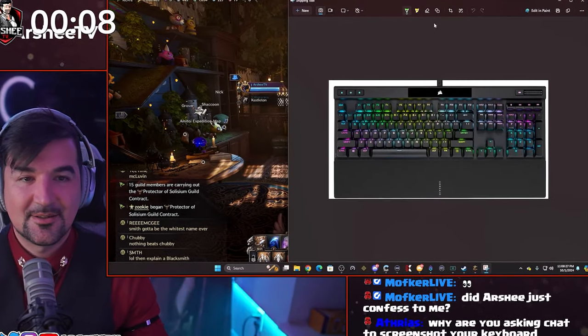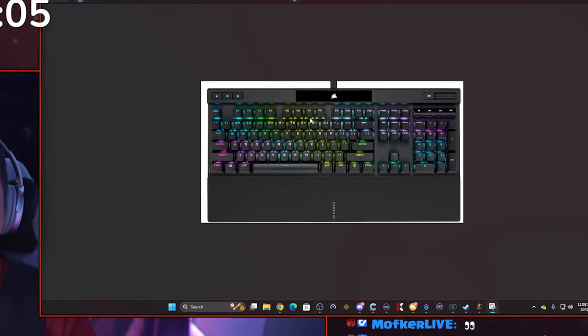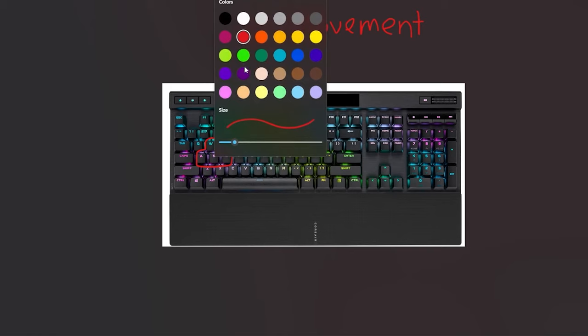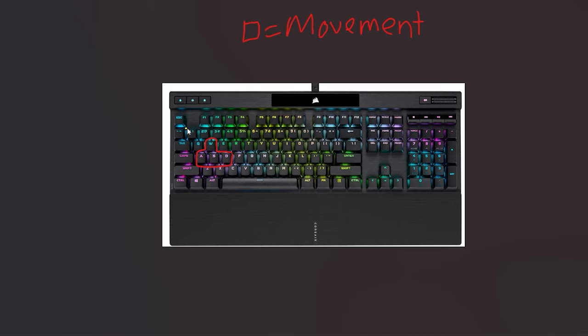I'm going to show you the logic behind my keyboard setup. Here are my WASD keys — that's how you move. Everything here is movement. Then I made my attacking move sets: 1, 2, 4, Q, E, R, F, C — you notice all of these are attacks, right around my fingertips. These are all my attacks on the bar.